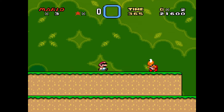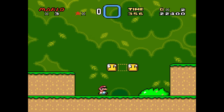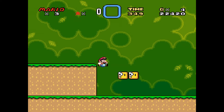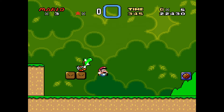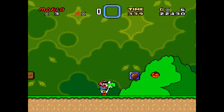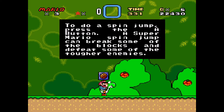We knocked them all down gaining us 4,000 points in total, just missing this one. In most games we've played they just die, but apparently this one is special. We've got Yoshi's egg - hooray! 'Thank you for rescuing me, my name is Yoshi. On my way to rescue my friends, Bowser trapped me in the egg.' I thought he just came out of the egg - I don't understand how you can trap someone in an egg.